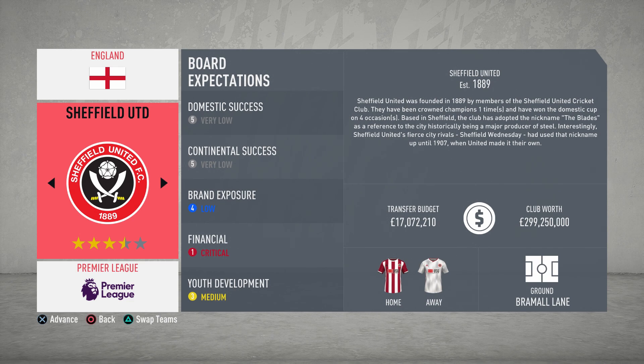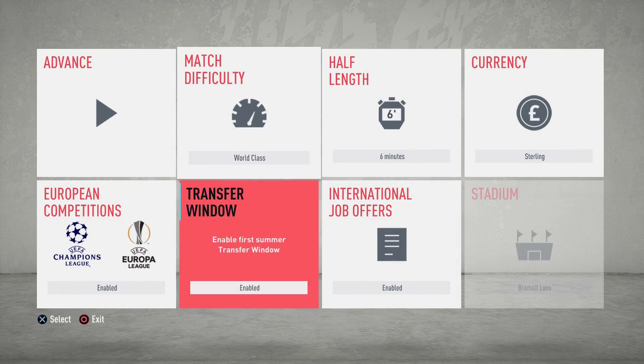Just being promoted from the Championship, first time in the Premier League for many, many years. We've got a transfer budget of 17 million, club worth just under 300 million. The board expectations are very low on domestic and continental - obviously with the first year in the Premier League you're not going to expect much. Financial is critical for a small club just come up from the Championship. Youth development is medium, so with 17 million in the budget you can't spend too much on really good players - you need to try and grow them from the youth team.